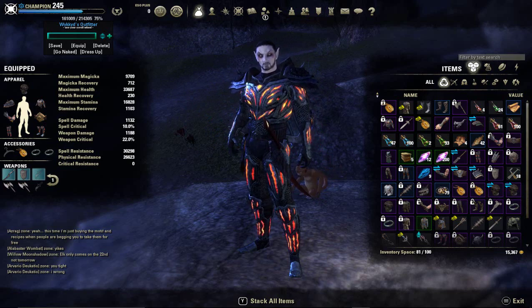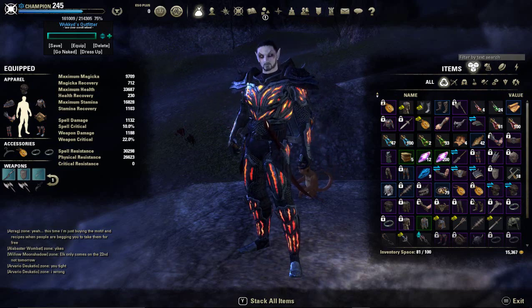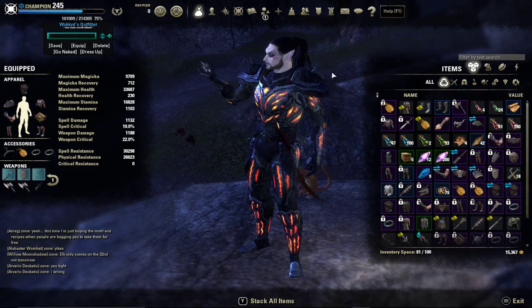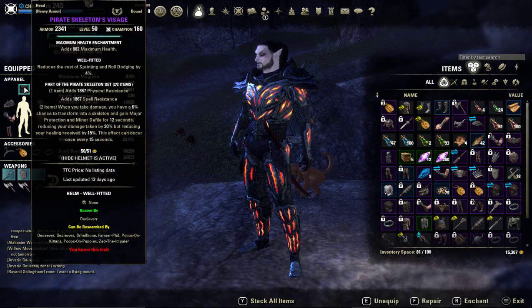Now, I'm not much of a PVE-er, but I did want to have a character that I could do the dungeons that I need for monster helmets and everything. So I just kind of quickly theorycrafted this tank build. Basically I'm going to jump into the gear first. The monster set I'm using is the Pirate Skeleton.